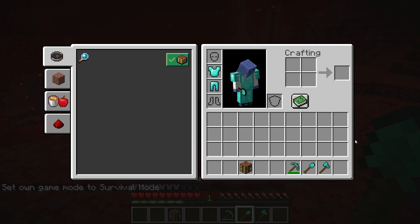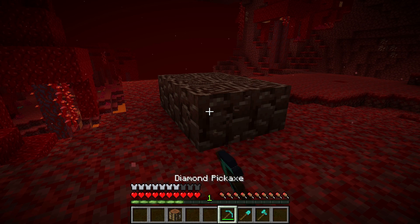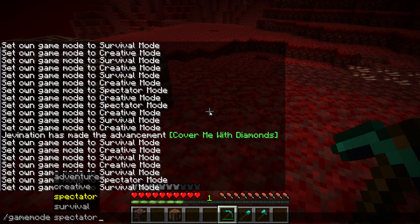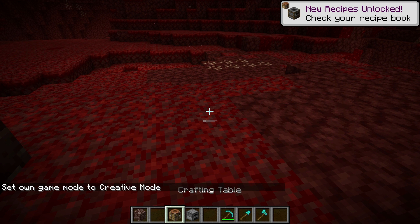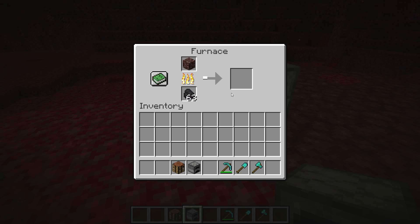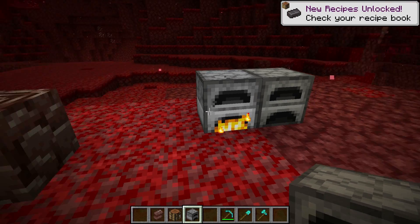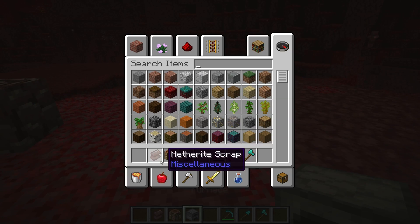It says mine at your own risk, which is interesting. You have to refine ancient debris into netherite scrap. You just put it in a furnace — give it some fuel, put it in there, and that makes the scrap you need. I've mined it four times now and nothing bad has happened yet. This is netherite scrap right here.